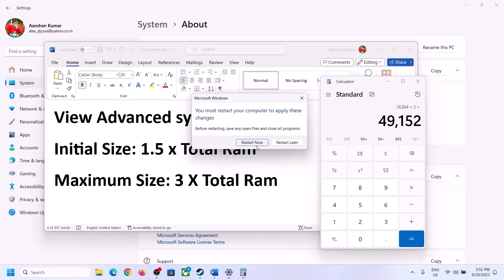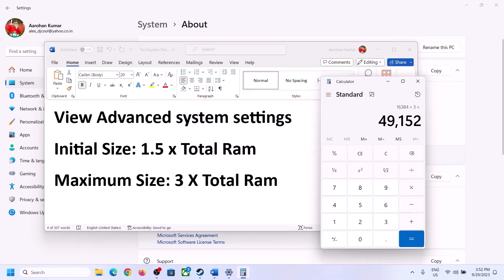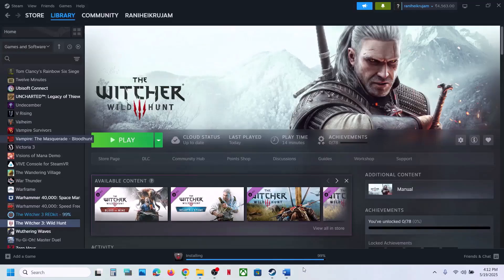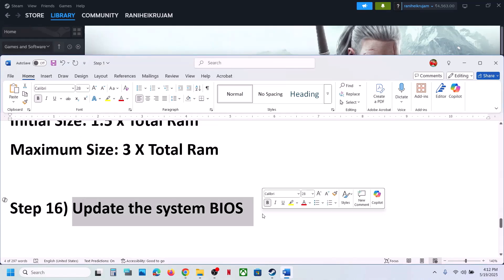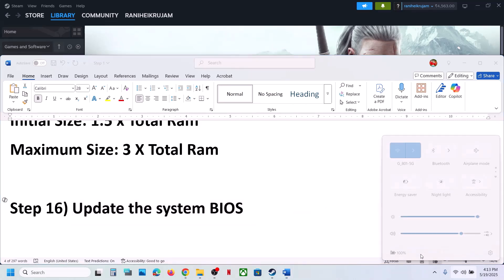The next step is to update the BIOS. Go to your system manufacturer's website, select your model number, and update your system BIOS. For laptops, make sure the battery is above 10% and the AC adapter is connected. Your system will restart during the BIOS update — do not unplug the power cable while it is updating.